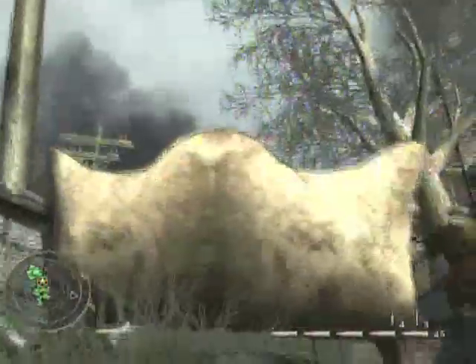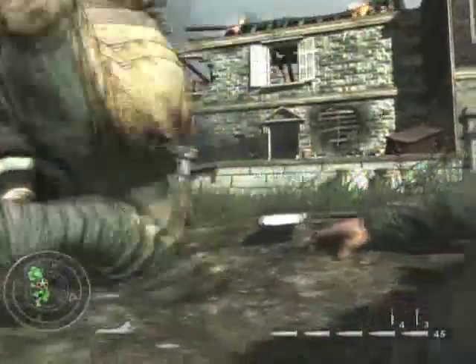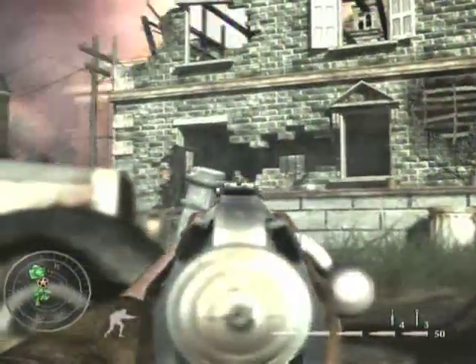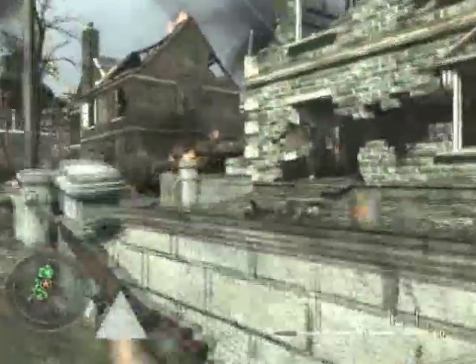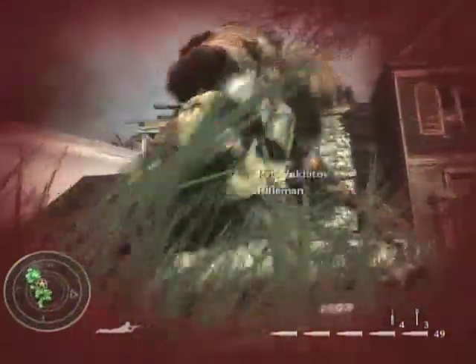This first part's pretty hard, so use your cover as best as you possibly can. Take out any guys that are immediately behind that first piece of cover — they're your biggest threats — and also in the first floor of the building. When you feel ready enough, just move up to the next piece of cover. I recommend moving slowly up here. They throw a lot of grenades in this game, so it's going to be a really big problem in some of the later levels.